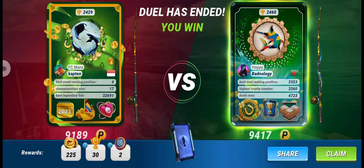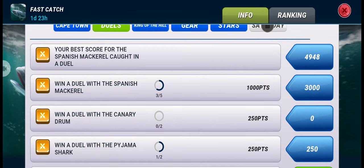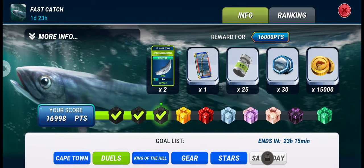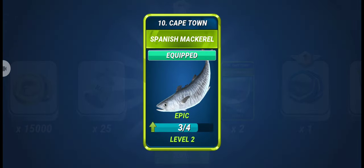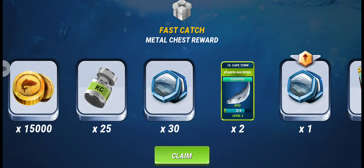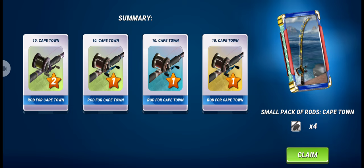We win our duel — and that was our third duel! Here you can see we got 1700 points for the streak of three duels at Cape Town Fishery. We also got the third box and two lures of Spanish Mackerel. Although it's not enough to upgrade our fish to level three, I'll be happy with this reward. We also got a small pack of rod for Cape Town Fishery.